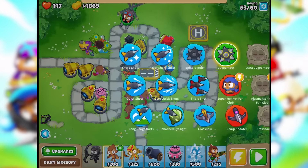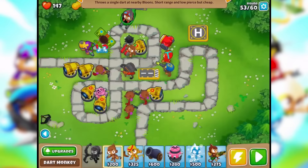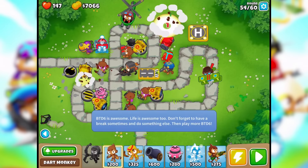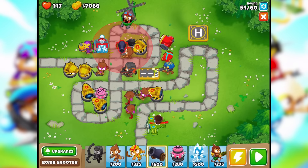I have another upgrade for the dart monkey — juggernaut, ultra juggernaut. There's no way I'm gonna have that. Another MOAB — oh my gosh! I guess MOABs are just gonna be a regular thing now. Life is awesome too — don't forget to have a break sometimes and do something else. But if we're gonna have more MOABs, we're gonna be talking more MOAB maulers.